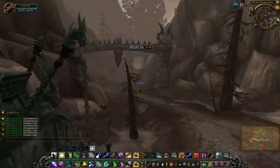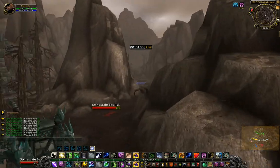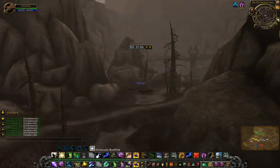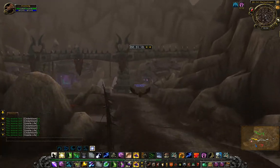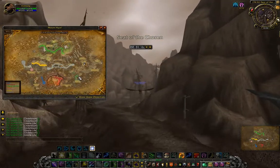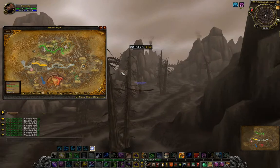We're comparing Cinder Bloom and Whiptail. I'll be doing another video on Whiptail which you can check out if you want to, although that flight path is very fairly simple as well. Just fly, start here, go up and around through here, and come back through here.